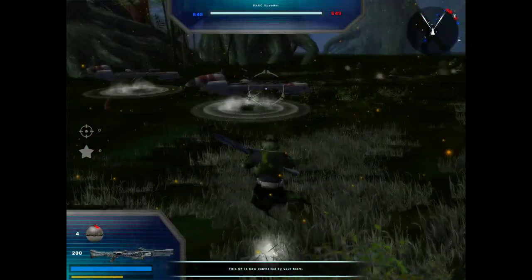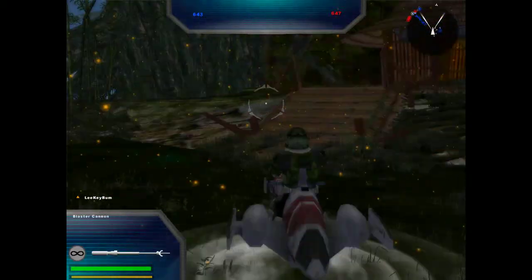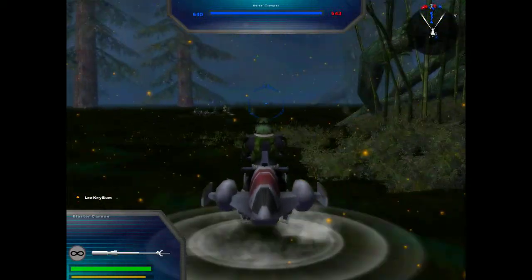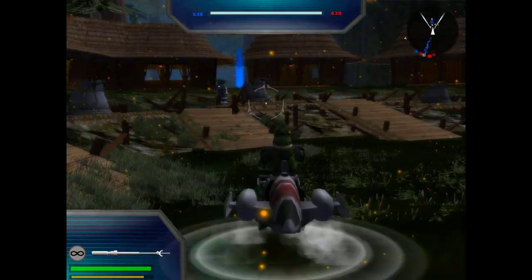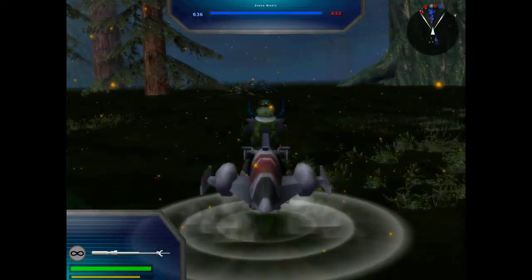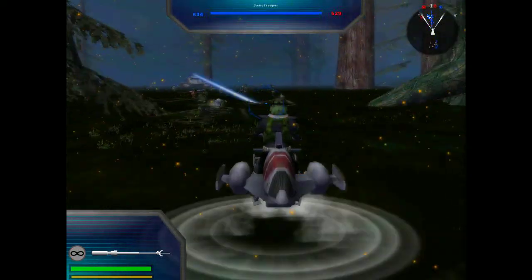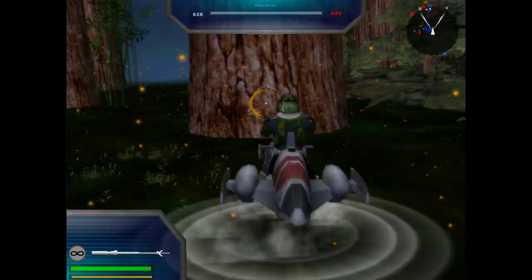We're heading into the swamp — it's an icky swamp. I bet this is Shrek's swamp. Like, see this place? This is where Shrek lives. We gotta get out of here though, because if he sees us he's gonna be like 'what are you doing in my swamp?' He's probably not gonna be happy that we're fighting here.